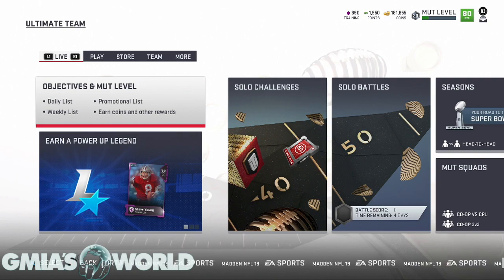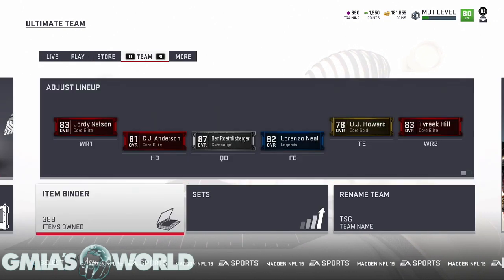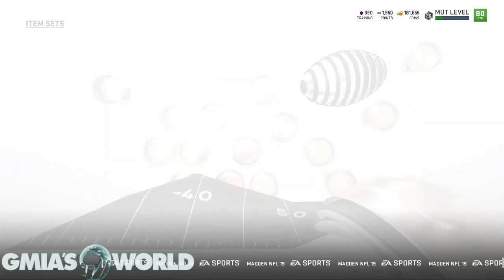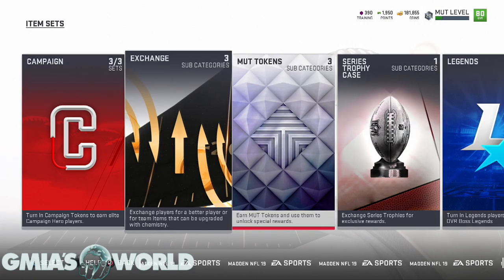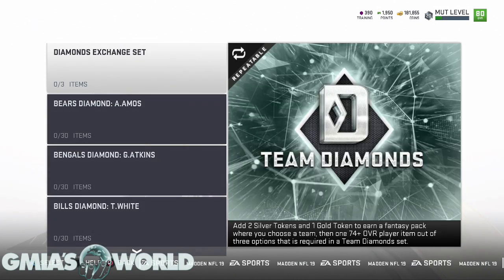Welcome to Gmire's World. Today we're talking about how to unlock any Team Diamond player. The Team Diamond is a very huge thing at the launch of Madden 19, and a lot of people are going to be going through a lot to get these cards. The first thing to understand is you have to be level 15 in order to unlock this — it will be completely locked unless you have that completed.